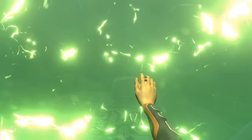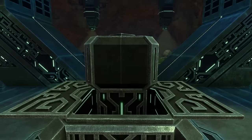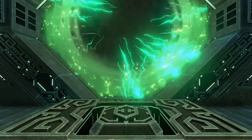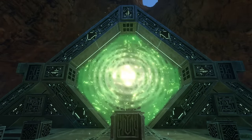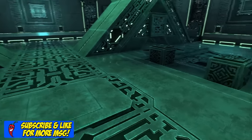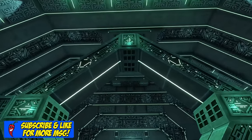In Subnautica, there are two types of warp gates: the master gates and the slave gates. Master gates will have a pedestal at the front where you are required to insert an ion cube to power up and activate them. Slave gates will be missing the pedestal and will only activate once the associated master gate has been activated.